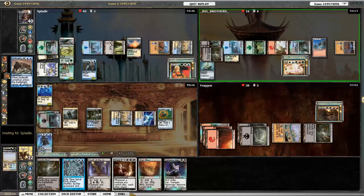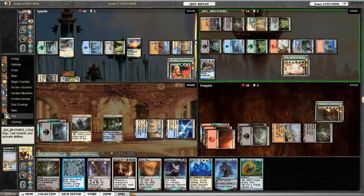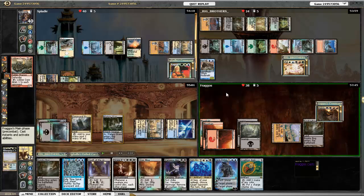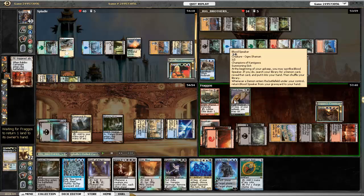He Snapcasters, trying to activate his Mosswort Bridge but he can't. The Lark doesn't bring anything back because there's nothing in his graveyard. There's Lobber Crew — a fun little Rakdos enabler. Bloodspeaker too, so he's got more than one Demon in the deck.